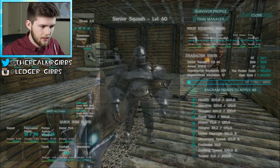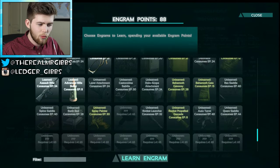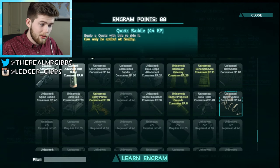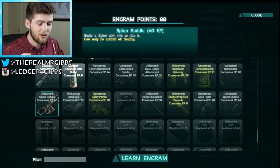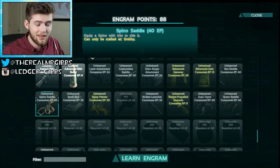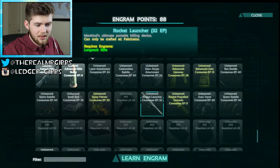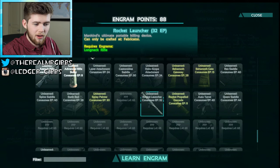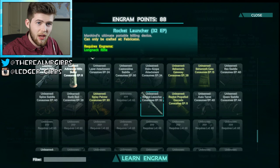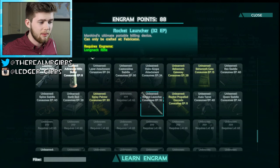We're now level 60, which means we can ride quetzals, T-Rexes, and Spinos. So I think it's time we start looking towards getting a bigger dino. The annoying thing is I thought at level 60 we'd also get this tranquilizer thing — it's right before the rocket launcher — but no, it's a level 65 unlock just wedged in the middle of the 60s. I feel like that would help us a lot with taming one of these T-Rexes.